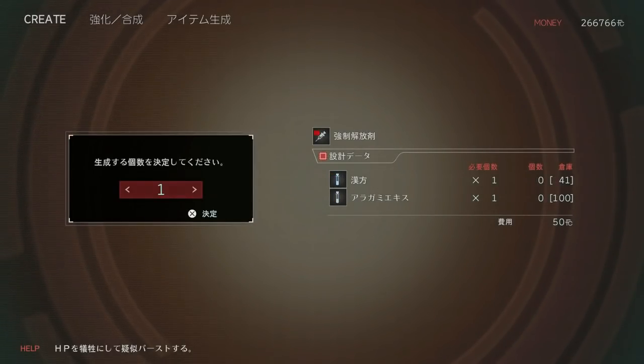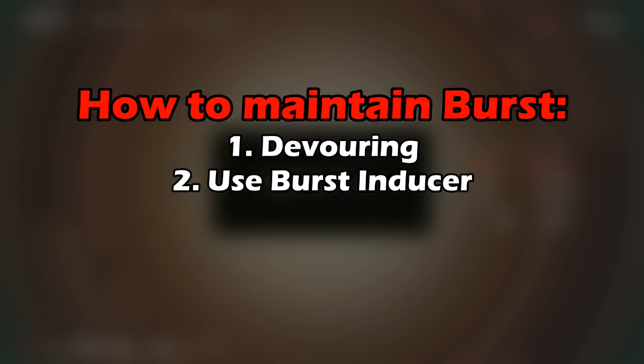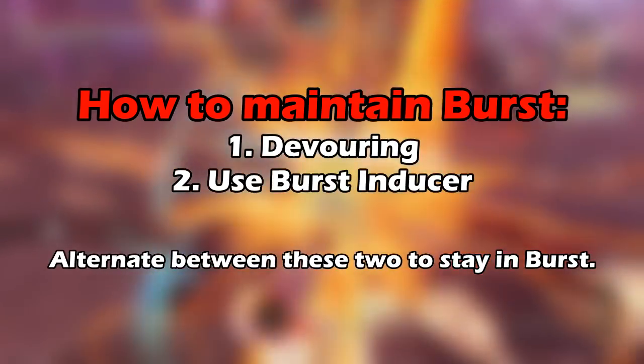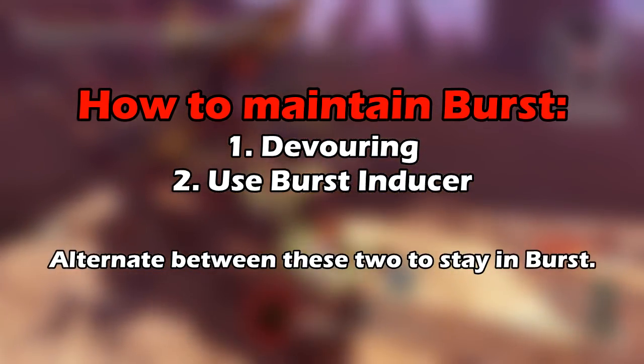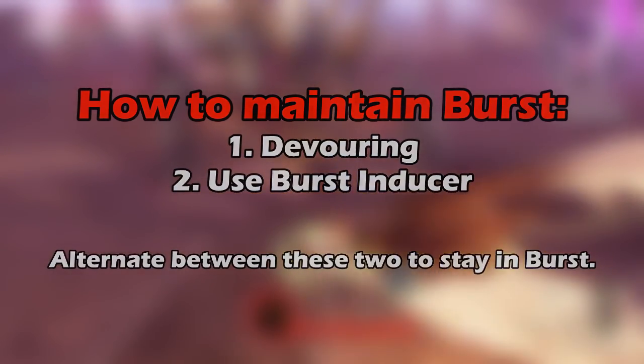The burst inducer materials can be purchased from Hope, who is the traveling merchant. She appears sometimes after missions, though she doesn't always carry these materials — so when she does, make sure to purchase them. English names for the materials will be in the video description below. Remember: the two main ways to replenish your burst gauge are devouring and using burst inducers. Use them interchangeably, and consider that using an item is faster if you're critically low on the burst gauge.